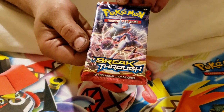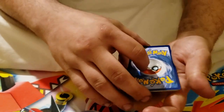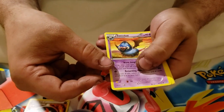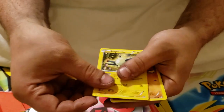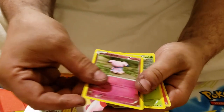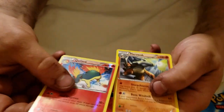Next pack, XY Breakthrough. Three to the front, flip it on over. We have a Special Energy — Burning Energy. We've got a Swoobat, a Heavy Ball, Pikachu, a Magnemite, Cubone, a Snubbull, a Cacnea, a Reverse Holo Quilava — I really like that card — and a Marowak for the Rare.